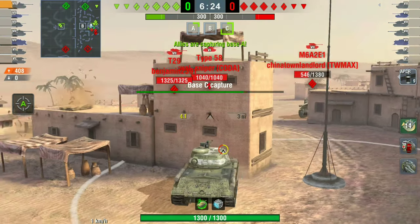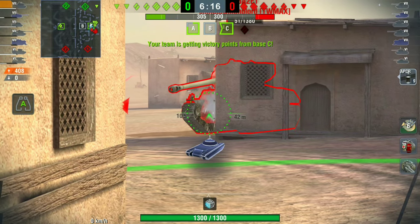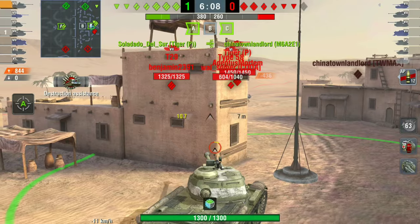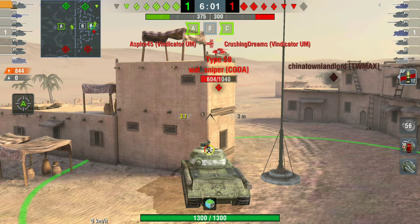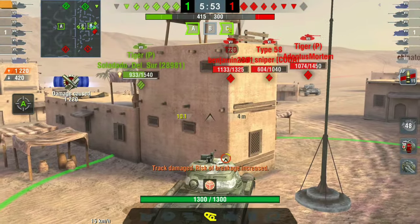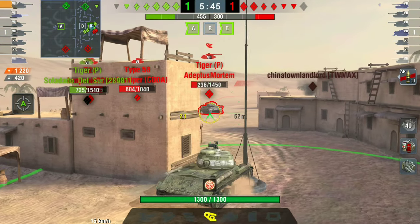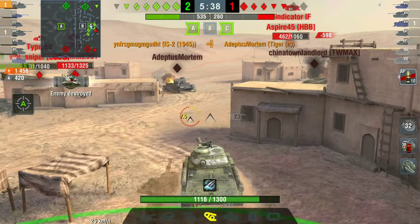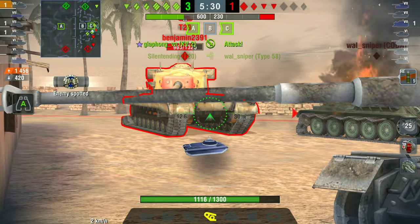We are on Desert Sands now and it is Supremacy. There's one tier six in the match. We've capped base C and we have some mediums capping base A. Most of the enemy tanks have been spotted in this area — there are four tanks here, the M6 is gone, and there are two TDs sitting at the back. We don't want to poke out yet because these TDs have quite big guns. We really want to focus the Tiger P, which has a good gun, good armor, and good rate of fire. He made a vital error by poking out.